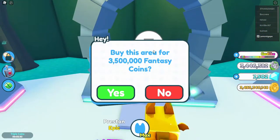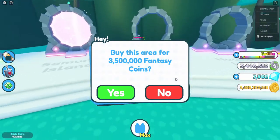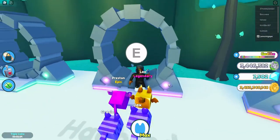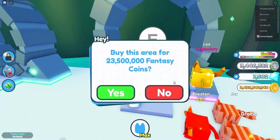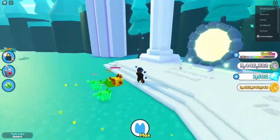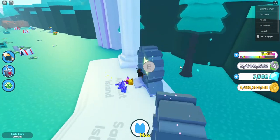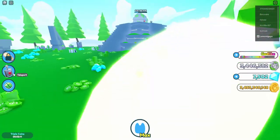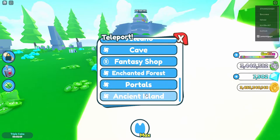The Candy Island costs 3.5 million fantasy coins and the Haunted Island costs 23.5 million coins. I believe there's a big chest in one of those areas too.